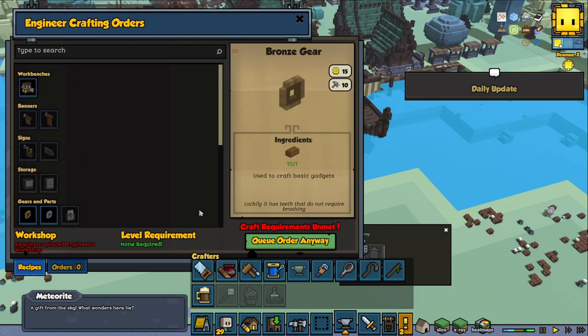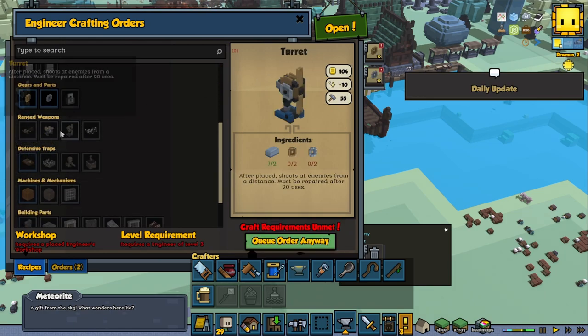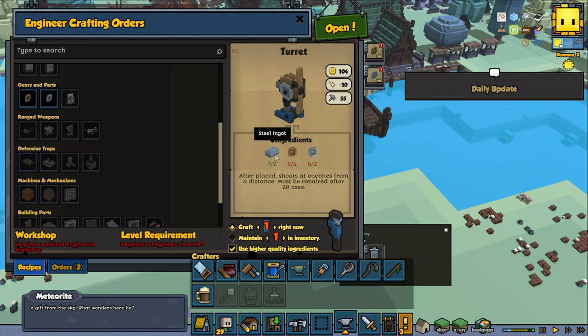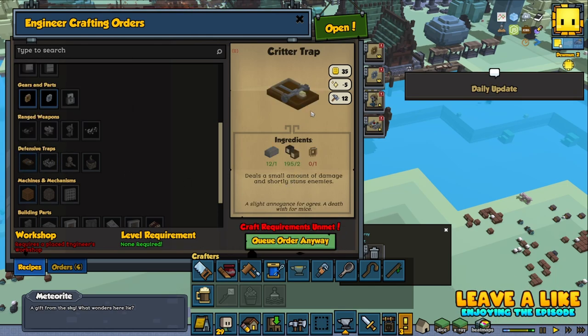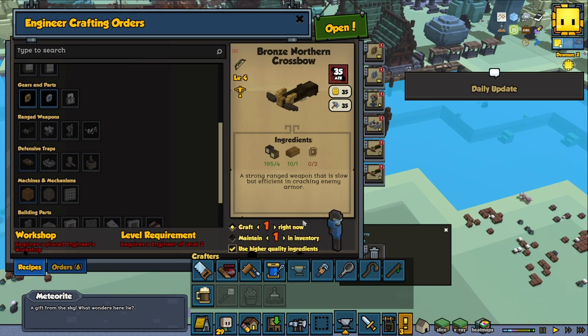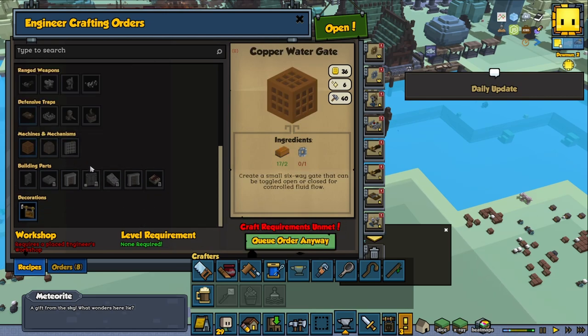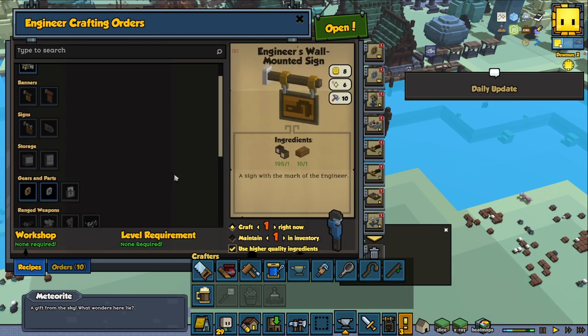Let's get started with the engineer. We'll start by making a couple of bronze gears — let's queue up 10 of those, and a few with iron as well. I'm going to skip the turnip shooter and go straight to the turret, which needs steel ingots and gears — let's start with four. I also want to make some clam traps — steel and gears, let's start with six. And two crossbows, some critter traps, water gates, and two pumps. That should keep the engineer busy for a while.